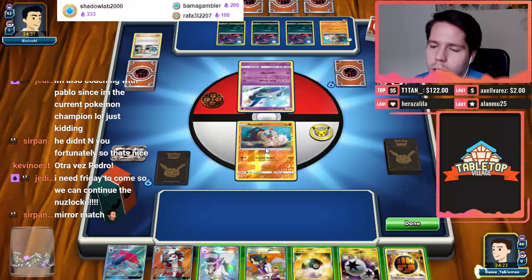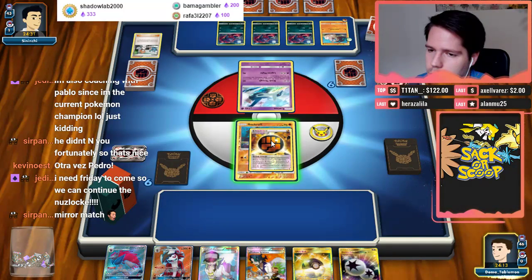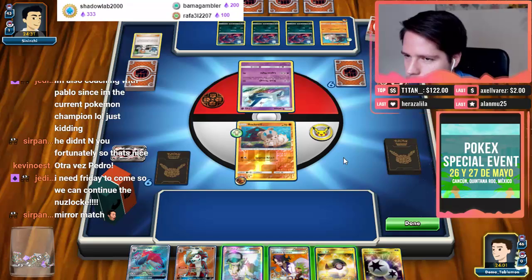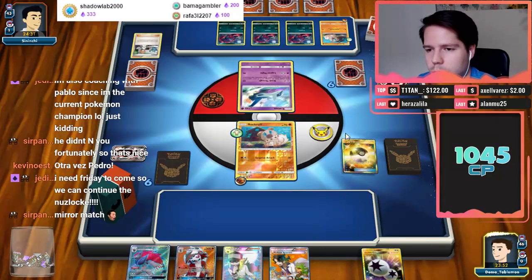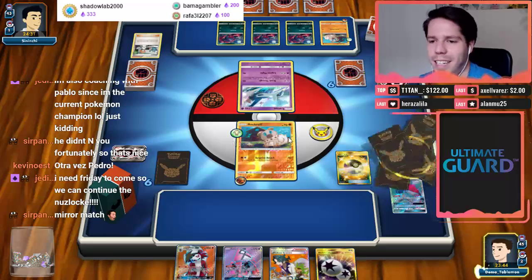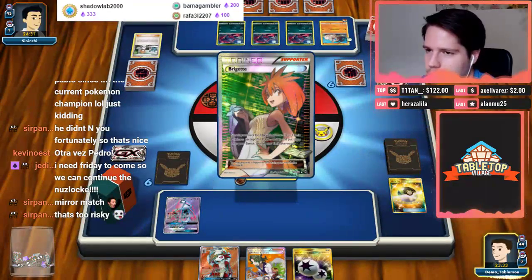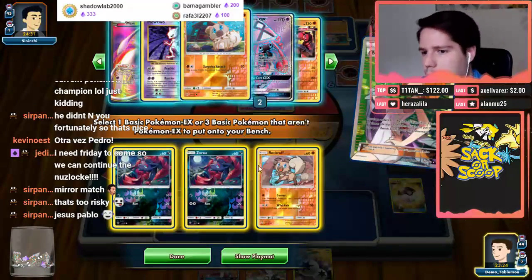If this was Corner Rockruff we would be in an incredible position. I think I just pass here. What are the chances he has Dark Lele into Mallow? I have to do it this way. Let's set up. A Rockruff being active is actually potentially useful — if that Rockruff was Corner I would 100% have Guzma Lele to knock out the Rockruff. And I prized two Zoroarks in the mirror match — oh, that's so sad.